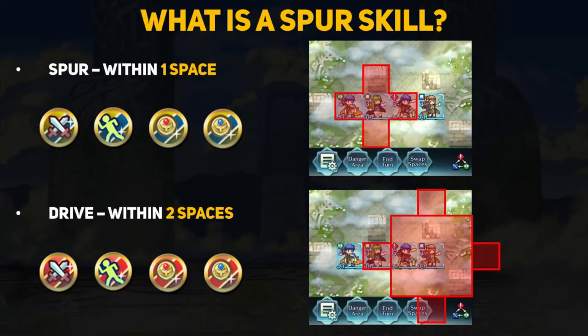I will be referring to spurs as a general term for any invisible buffs. However, there is a difference between the distinctly named skills. The regularly named spur type skills, such as Spur Attack 3, only work with allies within 1 space and usually provide plus 4 to the stat of their name. Drive type skills provide buffs to allies within 2 spaces, but their effects are usually lower than a typical spur — they trade power for utility, since it is much easier to have allies within 2 spaces rather than being forced to stand next to their target.